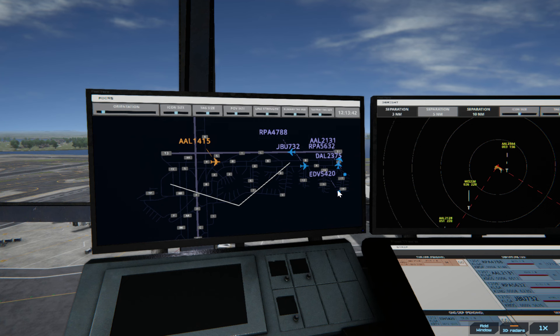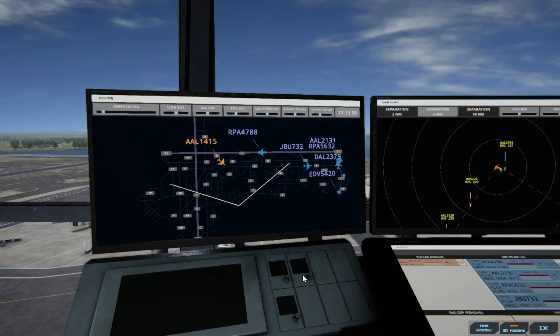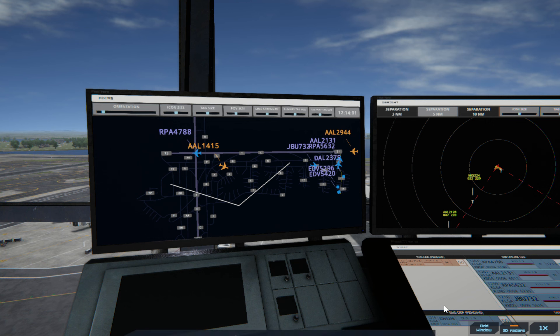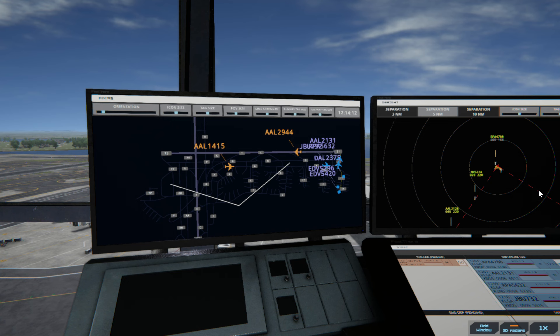Let's give this Endeavour one pushback clearance. Endeavour 5420, pushback approved, expect runway 31. Alright, perfect — I definitely need to keep that in mind next time, but you see this one's taken off. I'm sure the landing one's going to show up here any second. LaGuardia Ground, Endeavour 5296 with information Bravo, requesting push and start — around the same time as the other one, so I'm going to give it the pushback. Endeavour 5296, pushback approved, expect runway 31.